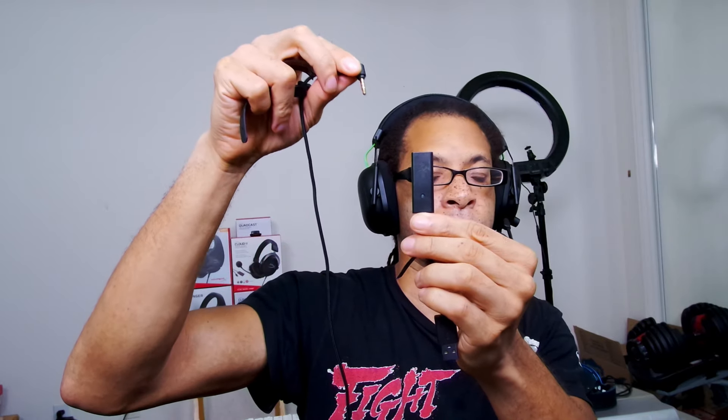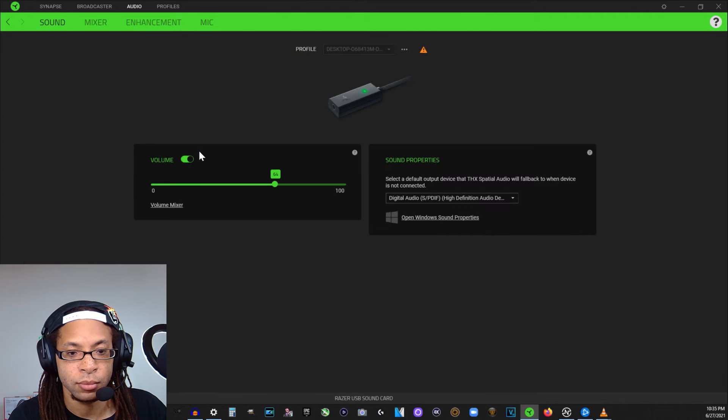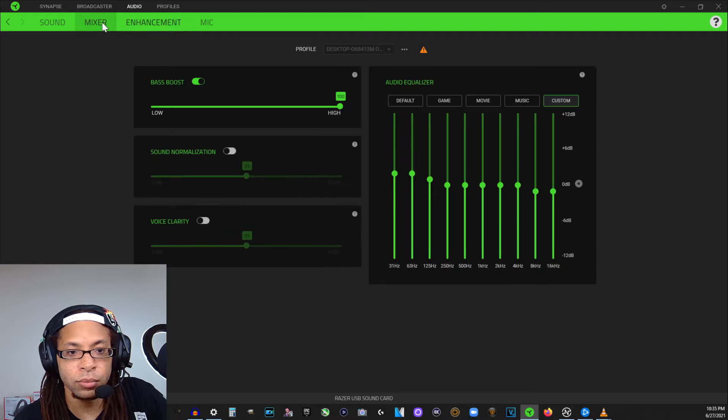The Black Shark V2 sound card has no controls on it, but it connects to Razer Synapse where you can adjust the volume levels there. Razer Synapse has full equalizer controls and several audio effects that can be applied to both the headphones and the microphone.